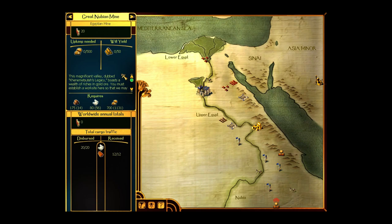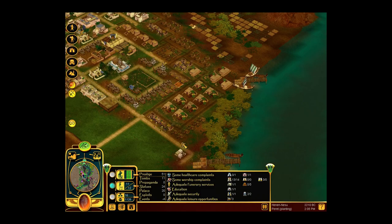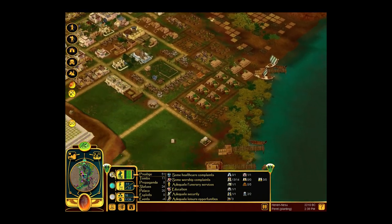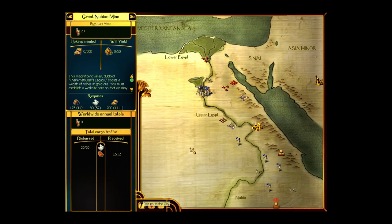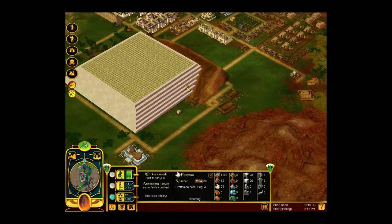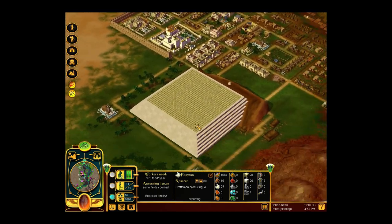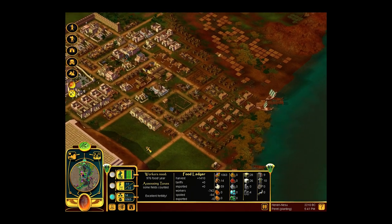Great Nubian Mine! This magnificent valley, dubbed Kenemetsutte Legacy, boasts a wealth of riches in gold ore. You must establish a worksite here so that we may begin mining the precious metal. Who needs gold? Anyone? I do! We can get some gold! Actually, how much papyrus did I need? 80! I have 57 at the moment. Let's stockpile that and hope everything will be okay.